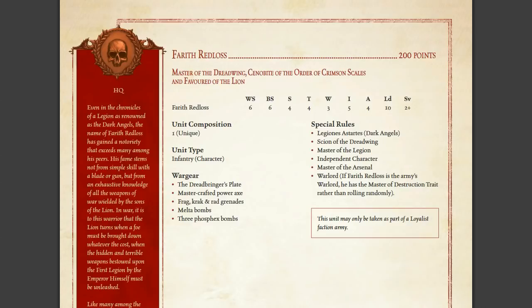So, Farath Redwoss, 200 points. Weapon Skill 6 — normal for a Praetor. Ballistic Skill 6 — high for a Praetor. Strength 4, Toughness 4, 3 wounds, Initiative 5, Attacks 4, Leadership 10, save 2+. All that across the board is very normal for a Praetor. His unit type is Infantry. His wargear is the Dreadbringer's Plate and a Mastercrafted Power Axe, which is a very underwhelming weapon for a Dark Angels character or a Praetor in general.